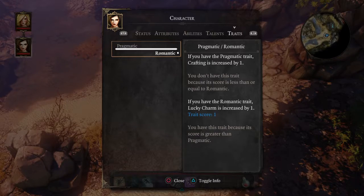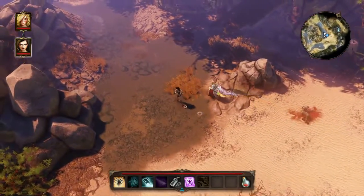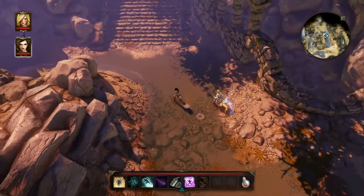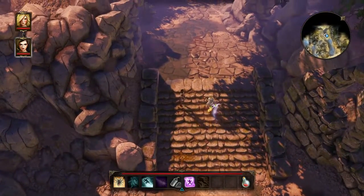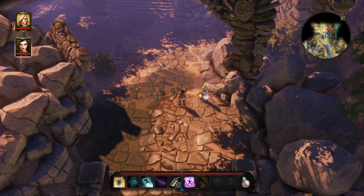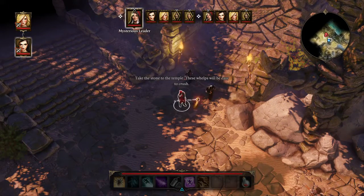That's why it's pretty cool — it's interesting. This is an extra depth to the RPG role-playing aspect of this game. Let's go up for our very first encounter. We need to try to stay away from water, because water is a major item here. 'Source Hunters — how did they find us? Take the stone to the temple. These whelps will be easy to crush.'